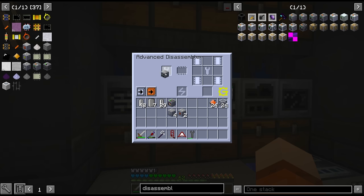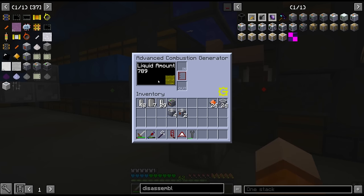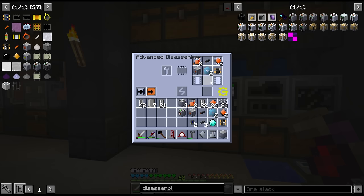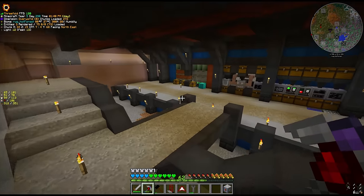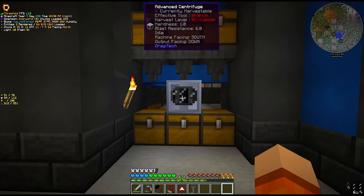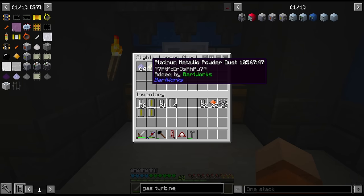These things don't have any power, so we do have to find a way to temporarily power them. It looks like we have some diesel in this line - look at this, this is glorious. And instead of combustion generators we of course want gas turbines, which will run on benzene - a much more renewable fuel source for us at this point in the game. How many circuits are we left with here? Only eight left. Do we need to craft any more MV machines today? I did make us an MV centrifuge which we used for the Electrotine and nickel. We've even got our first platinum metallic powder dust, which is not quite platinum yet - we still have to process this down in various ways.